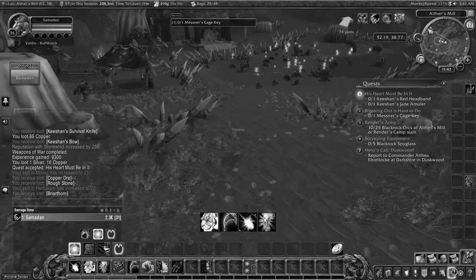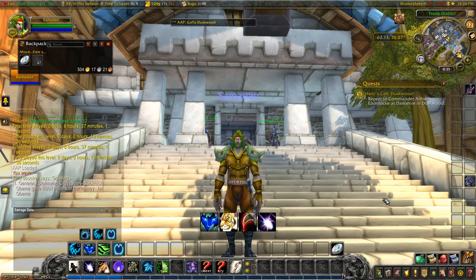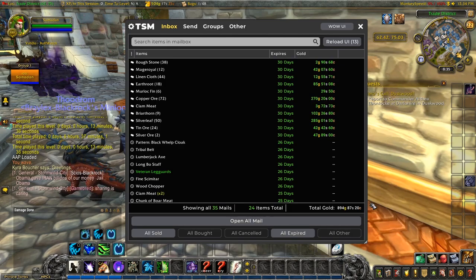Hello, this is Samadan. Samadan is on a journey to make gold. Last time we leveled through Red Ridge Mountains all the way to level 31. In this episode we're going to head to a new area and see what kind of adventures we can find along the way. Here we are with 504 gold to our name — not bad going for level 31 and six and a half hours played. Let's go see if we can improve on that and check the mail.